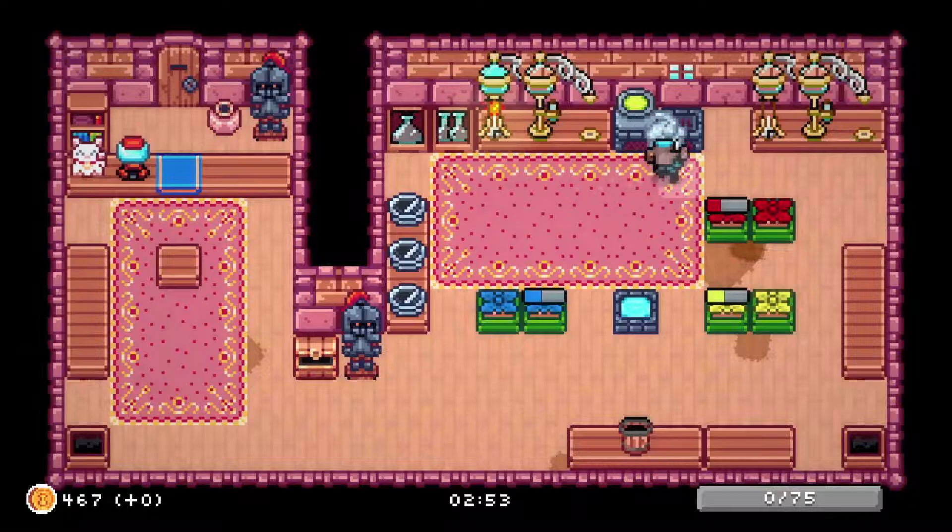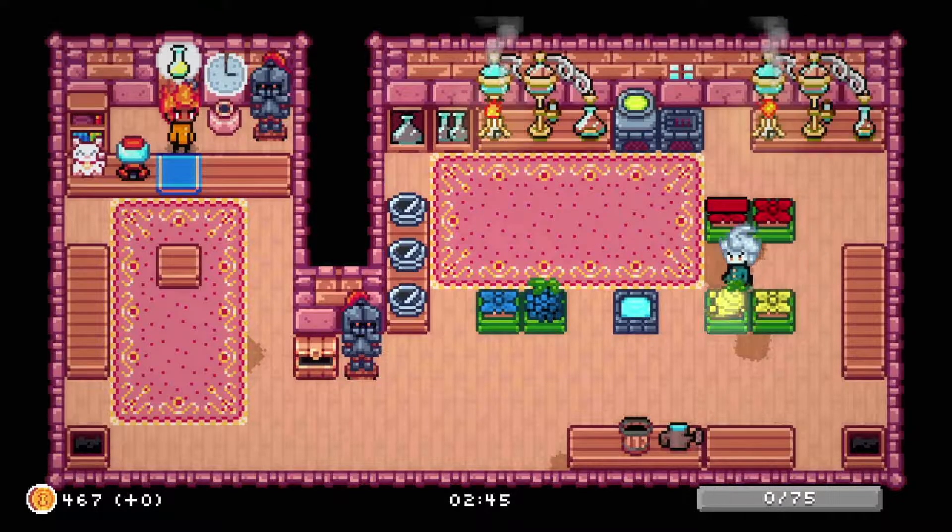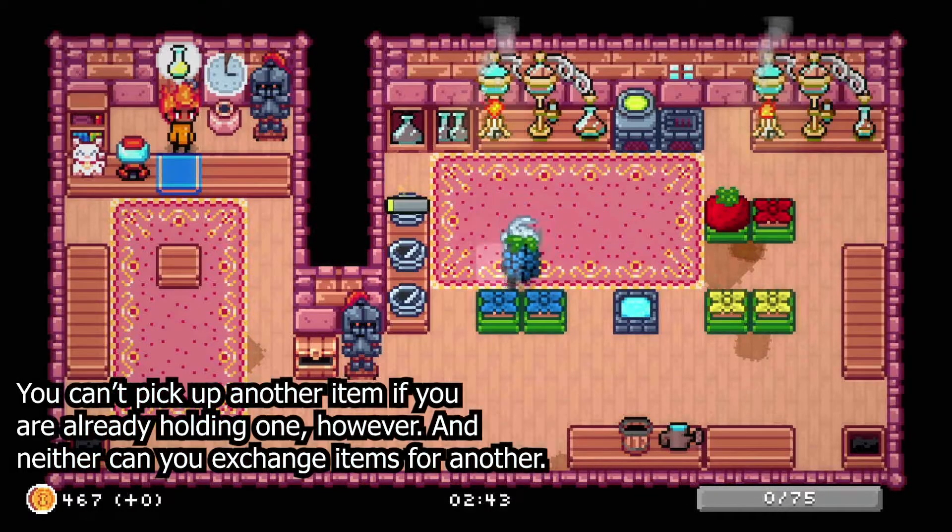Aesthetically, Potion Party is cute, vibrant, and colorful with its stylized pixel graphics. Its music is equally upbeat and energetic with its quirky soundtrack. The controls are as simple as the game itself and quite easy to remember, with you only using the left analog stick to move and the A button on the Switch or the cross button on the PlayStation 4 to pick up and put down items.